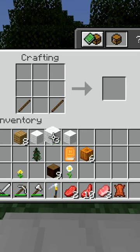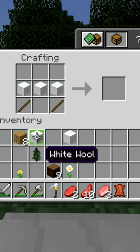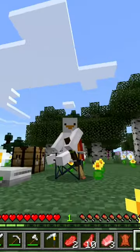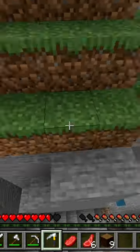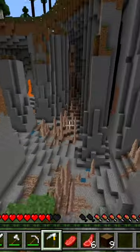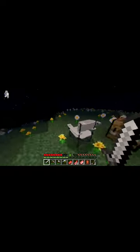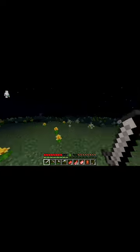In fact, the only thing that's really just for show in this add-on has got to be the camping chair — which is, well, just a chair. Meanwhile, the other two items are the Hiker's Ice Pick, which allows you to climb vertical surfaces, and a holdable lantern, which basically gives you light wherever you go and can be put in your offhand.